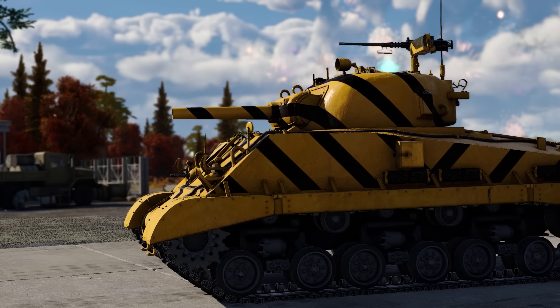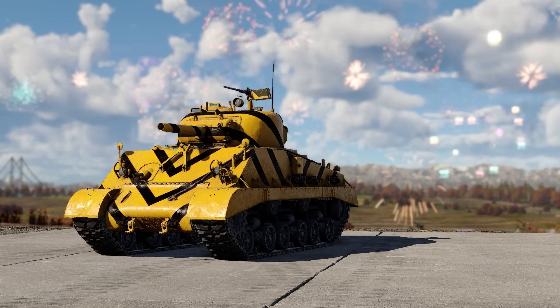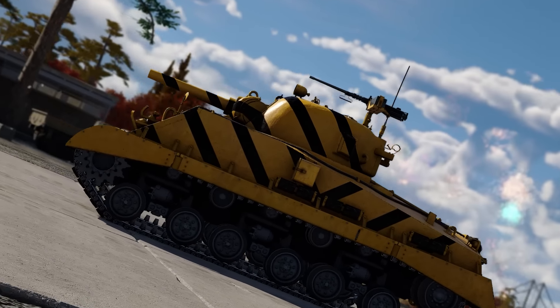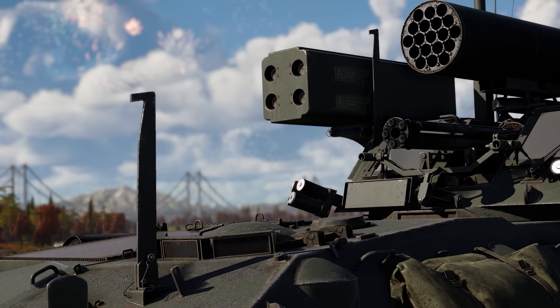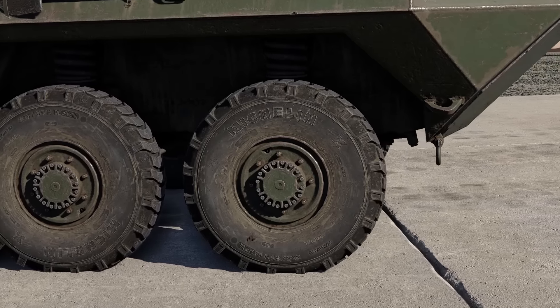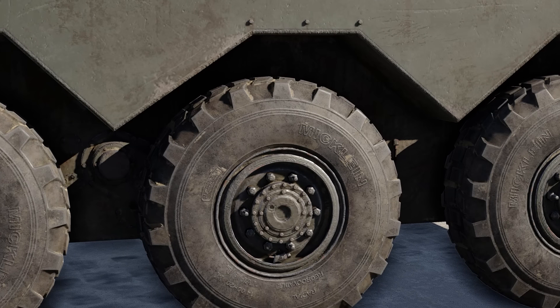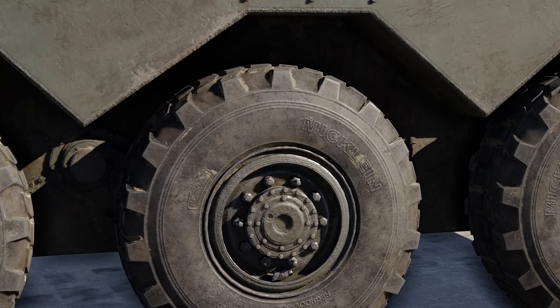One of my favourite camos on the Gaijin market is this Sherman testing skin — the fact you can become a bumblebee for just 20 cents is an absolute steal. The LAVAD is using some Michelin-branded tyres. Meanwhile, the AMX-10RC seems to be using some sort of off-brand because their tyres are labelled Michelin.